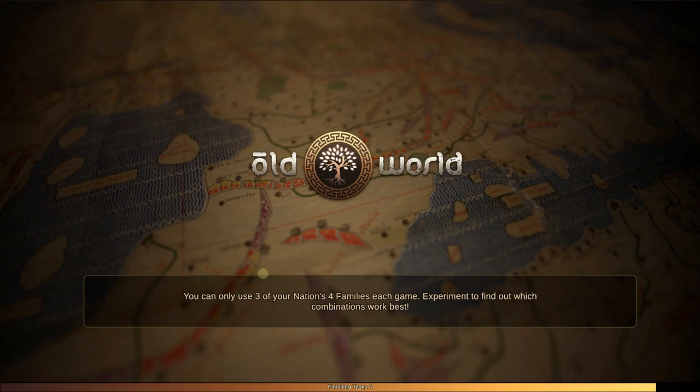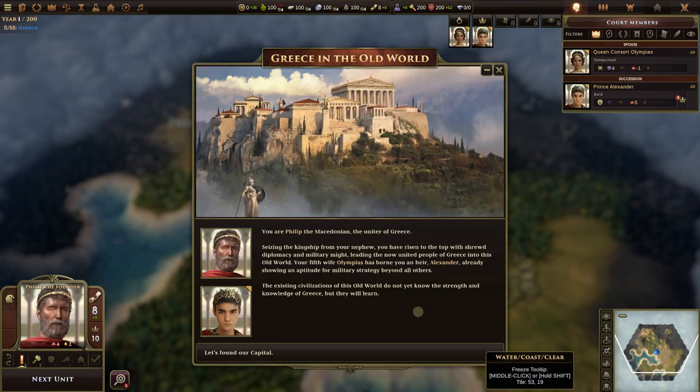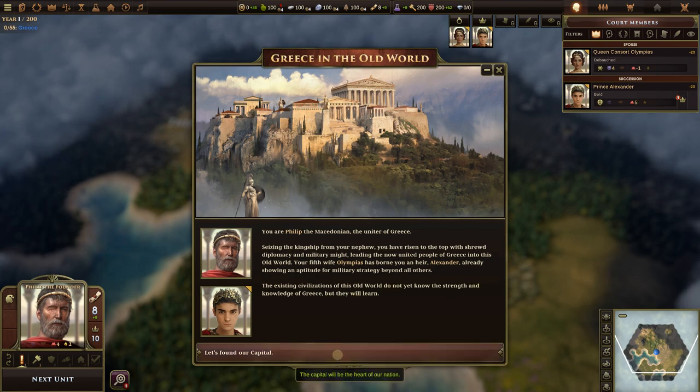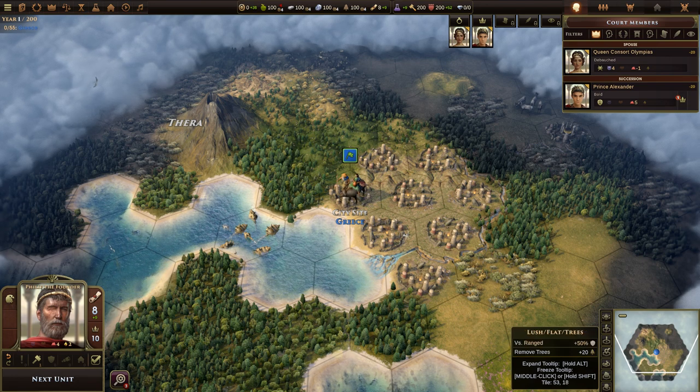You are Philip the Macedonian, uniter of Greece — seizing the kingship from your nephew with shrewd diplomacy and military might. Your fifth wife Olympias has borne you an heir, Alexander, already showing an aptitude for military strategy beyond all others. The existing civilizations of this old world do not yet know the strength and knowledge of Greece, but they will learn.